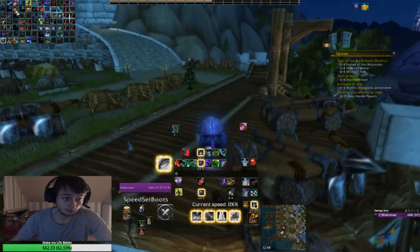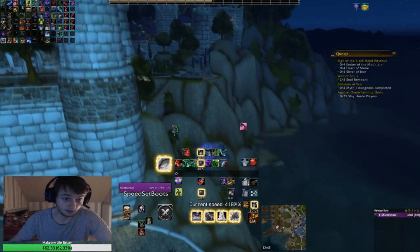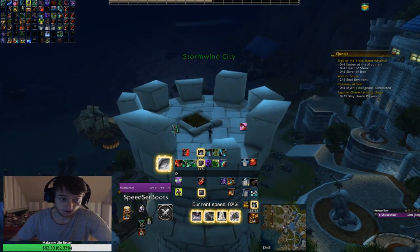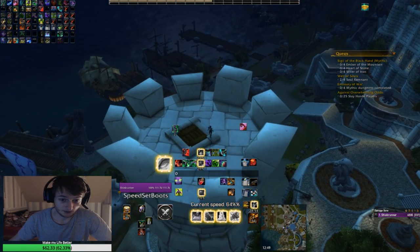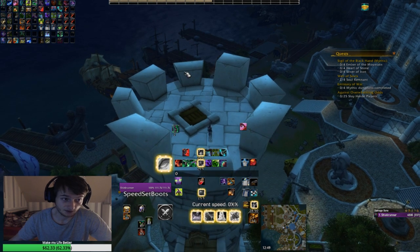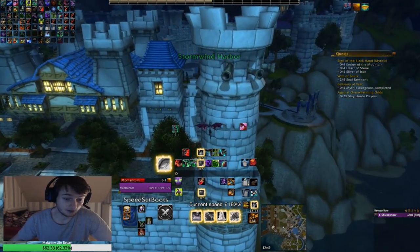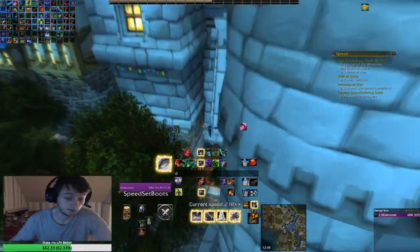There's one more small optimization I want to show you. You can actually do it like this — you don't have to go immediately. So: double jump, glide, fellrush, glide. But you can actually use two fellrushes and then glide afterwards, and it still has the same effect, so you get even more distance.